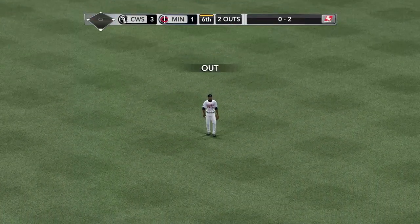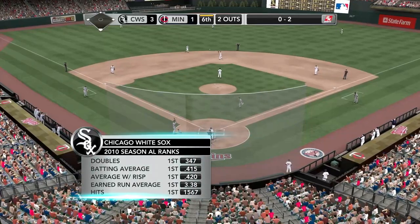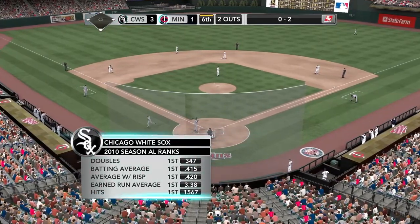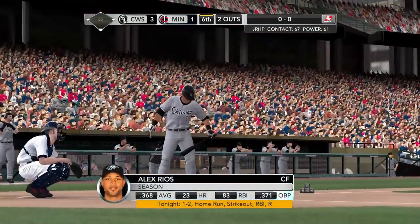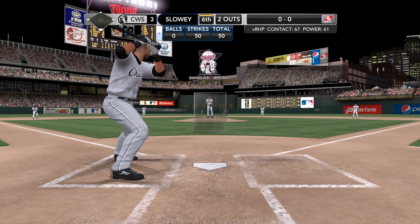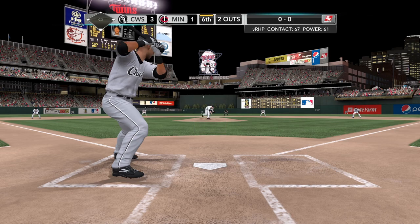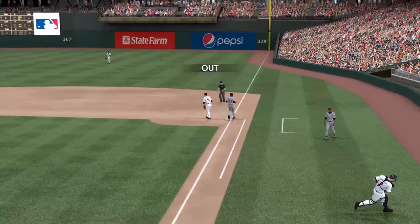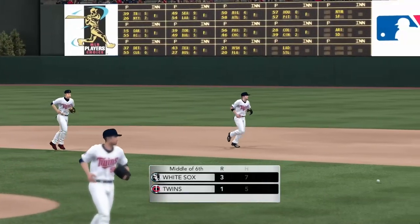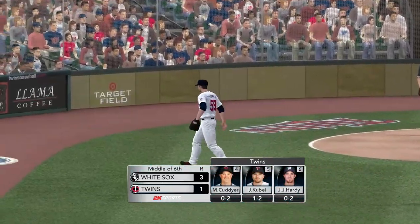Swing makes contact — it's going to be fielded by Young, that one's out. Take a look at where the White Sox sit in the rankings of the American League: first in doubles, first in batting average, and they're also the number one team hitting with runners in scoring position. This lineup knows how to hit in the clutch — they're patient, they let the ball come to them, and then they deliver. Rios — this one's grounded hard up the middle, throws to first in time, that's three down. Out of the inning with only eight pitches thrown — that's pretty efficient. White Sox three, Minnesota one.